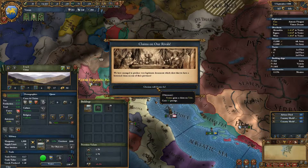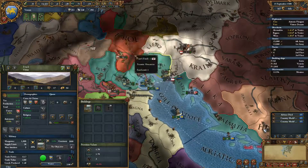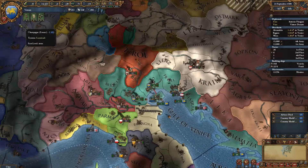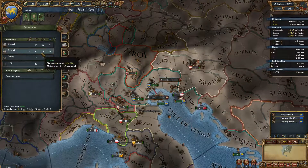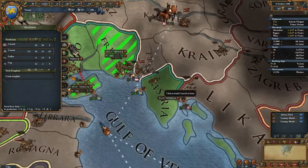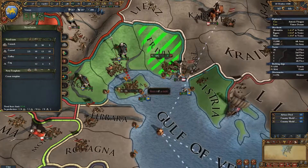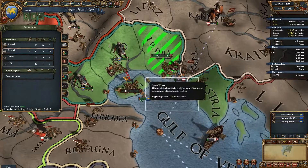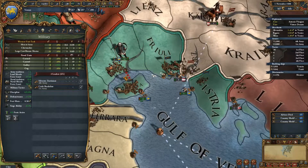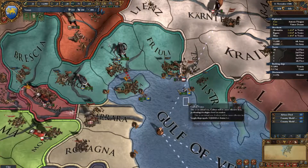We have managed to produce a very legitimate document — we have positive prestige! We've been down in the dumps prestige-wise for so long. Building ships: one, two, three, four. What's our naval limit? I have two more shipyards being made so we'll get a little bit quicker soon. Once those are built, we'll fill up the rest with galleys — make that three more.